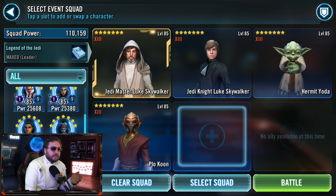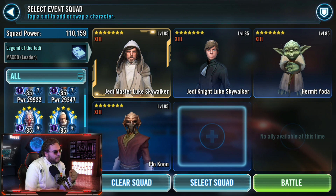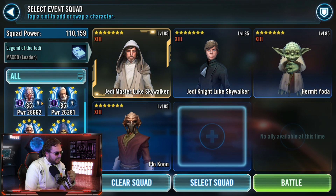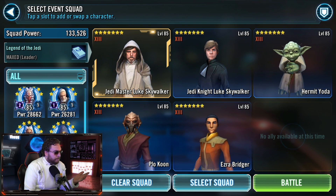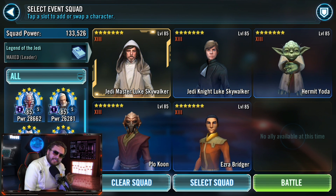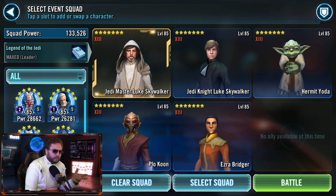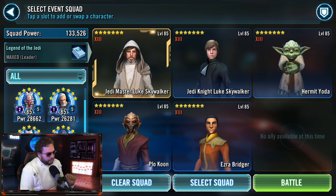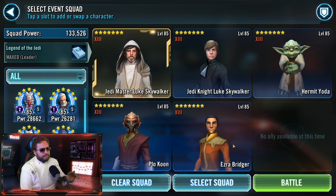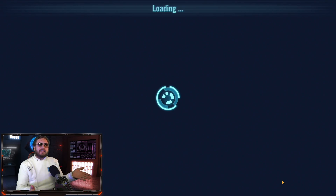We're bringing in Luke, Luke, with Hermit Yoda, and then for the last two slots I've been playing around with other Jedi. Plo Koon for massive turn meter gains to keep the Lukes going as often as possible, and for the last slot we have options: Ezra Bridger, Aayla Secura, Barriss, Old Ben. With Master Luke you have to have Jedi Knight Luke and Hermit Yoda — that's the core of possibly the next great Jedi team. I'm going to roll with Ezra Bridger for all the assisting and big damage.